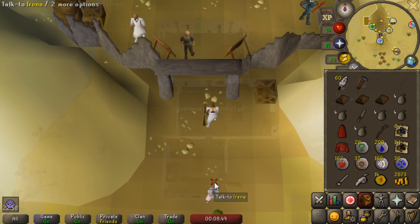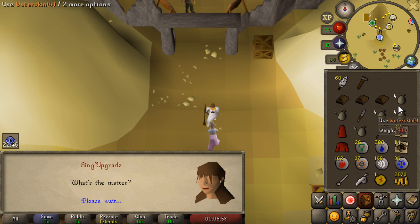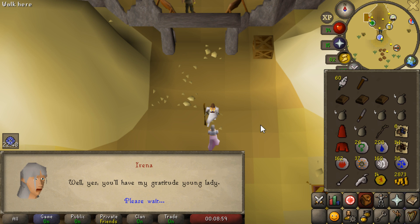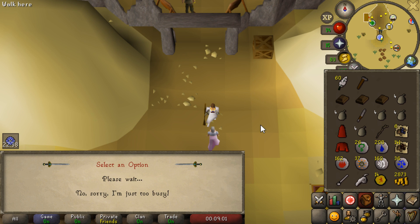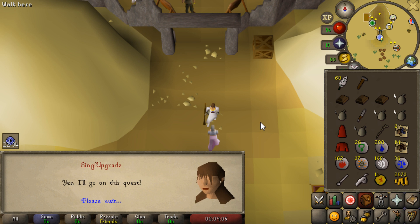As we're in the desert already, I'm going to go ahead and start the Tourist Trap quest. I have a really interesting method for smithing iron dart tips which I'm going to try out, but first up we need to do the quest to unlock darts. Not to mention, you get a pretty solid XP reward for completing the quest.